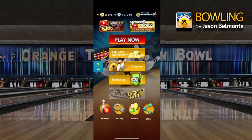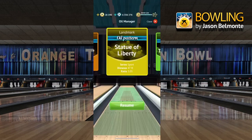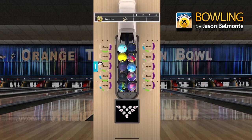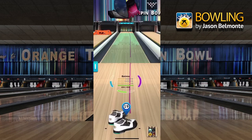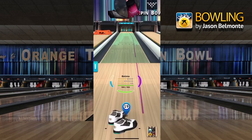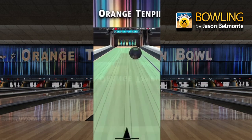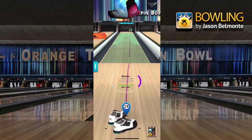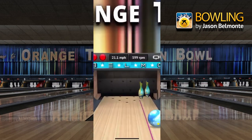Let's go to another oil pattern — the Eiffel Tower. You can see that with the Eiffel Tower, I'll use a different ball — let's not use the Hustle Ink this time, let's use maybe the Peach Black. This oil pattern is a little bit slicker if you play it down the middle. I threw it through the face. Let's try to throw a spare shot — look at how realistic this game is.